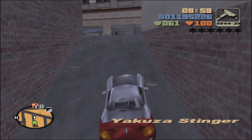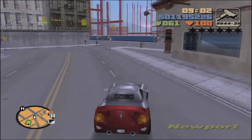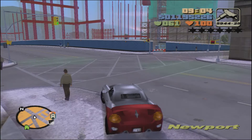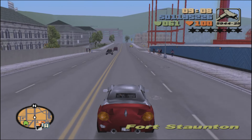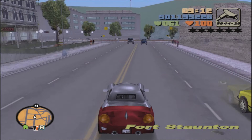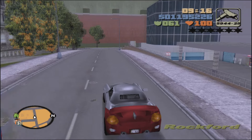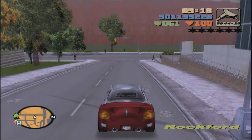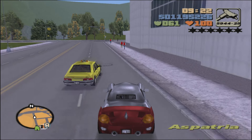Hey everyone, what is up? Welcome back to Sandville's Grand Theft Auto 3 100% guided walkthrough. We have just opened Staten Island from the last mission that we did. So of course, as always, with the new island open, we're going to be doing new side things. The first one is that we're going to be collecting the hidden packages available here in Staten Island, along with the final one in Portland.